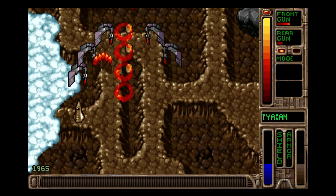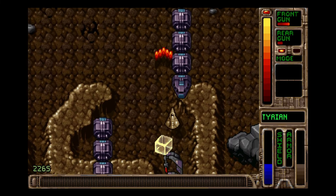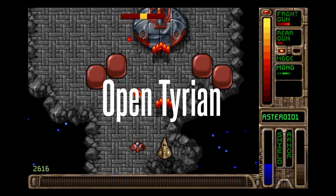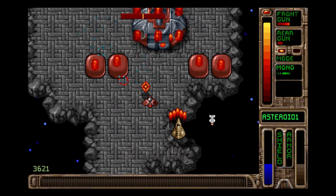The game received an updated version called Tyrian 2000 in 1999. Then the creator released the source code to the public, making the game completely free and open source in 2004. You can just search for Open Tyrian and download it for free to run on any modern operating system, like I did.